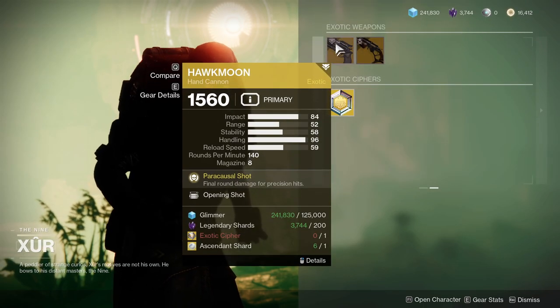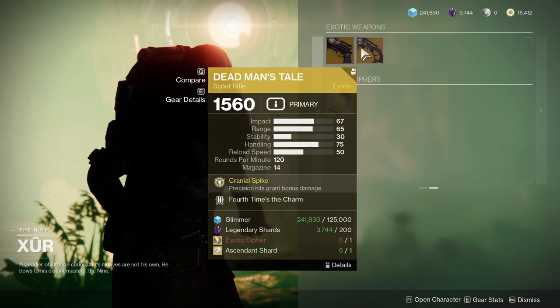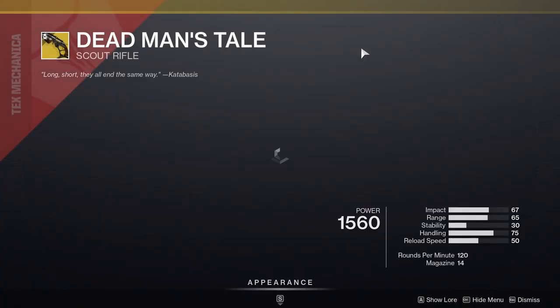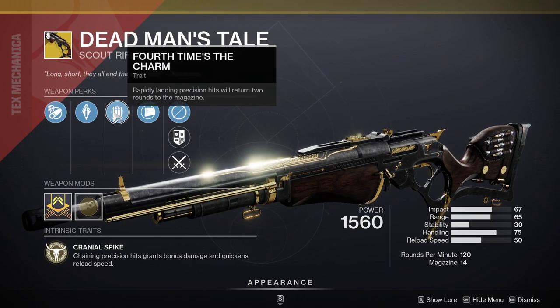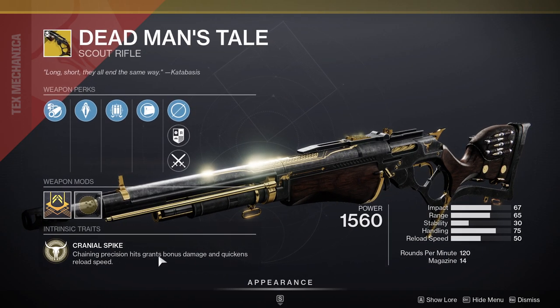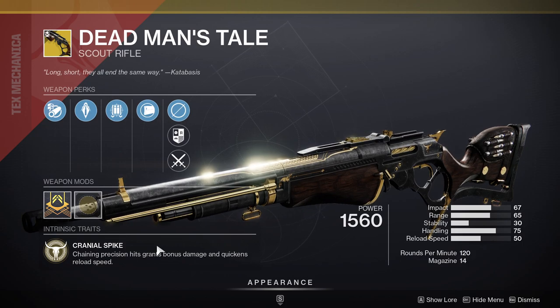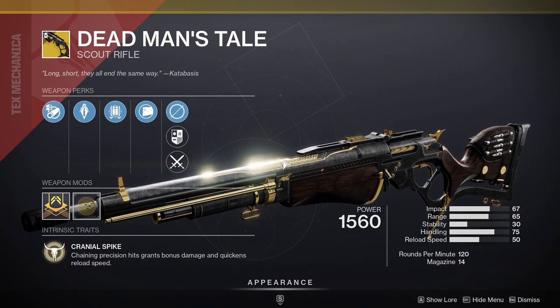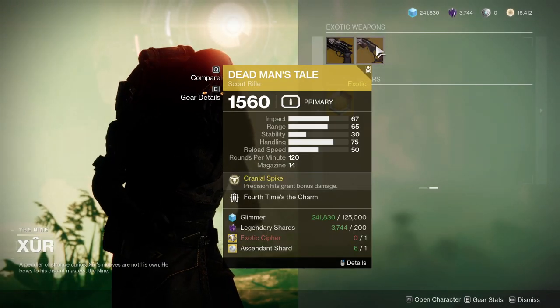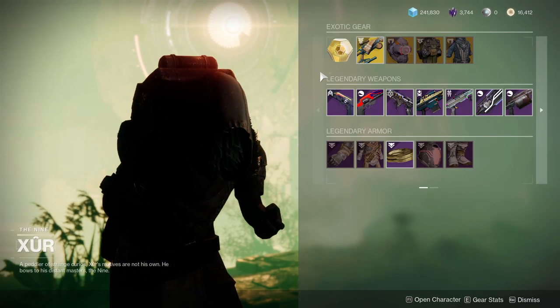For the exotics, we have Hawkmoon with Opening Shot, which is interesting. And then Dead Man's Tale with Fourth Time's the Charm — I highly recommend people pick this up. Fourth Time's the Charm with Cranial Spike legitimately gives me life. It's so much fun to shoot it almost forever. If you don't have this specific roll, I would tell you to pick it up.